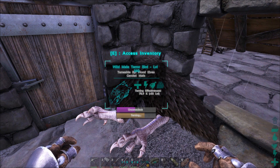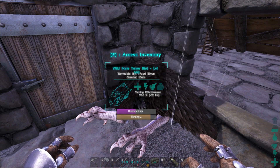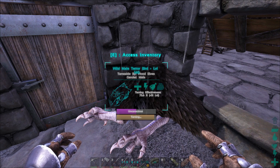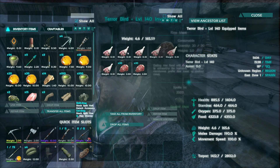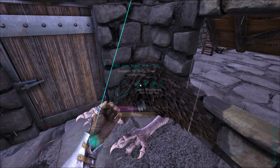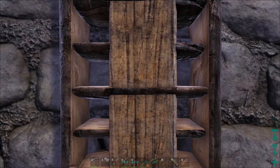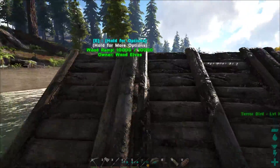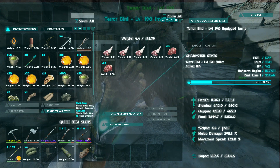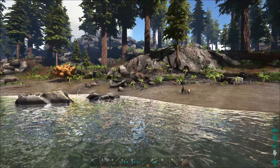He needs to eat one more — the spoil timer is about seven minutes so that's plenty. Maybe I should just put a few more in to be safe. As he finished up, I brought the moschops back. Check out the stats: 1,800 health, 64 stamina, almost 300 melee damage. I think he'll actually be pretty good — I've never had a really high level one. I usually tame low levels because their torpor is so annoying. This one took like 400 narcotics.